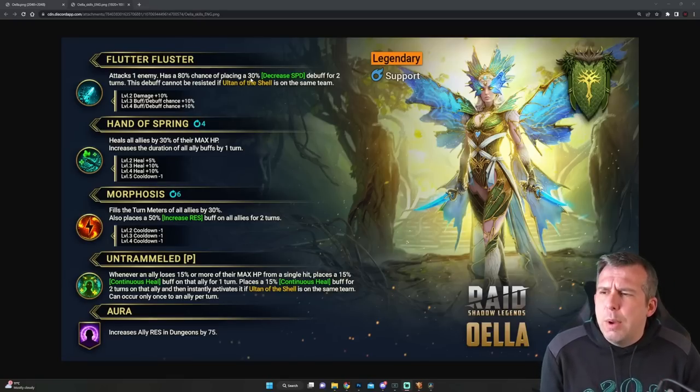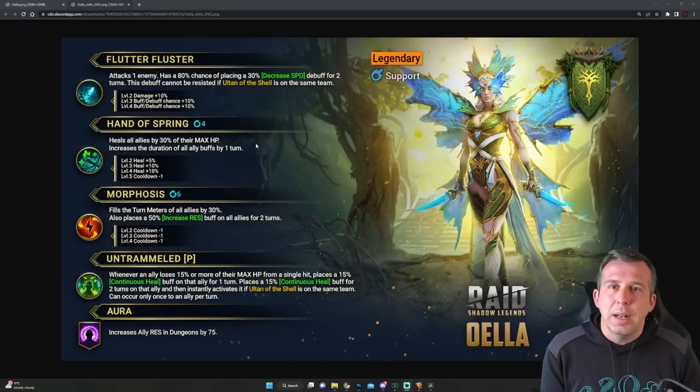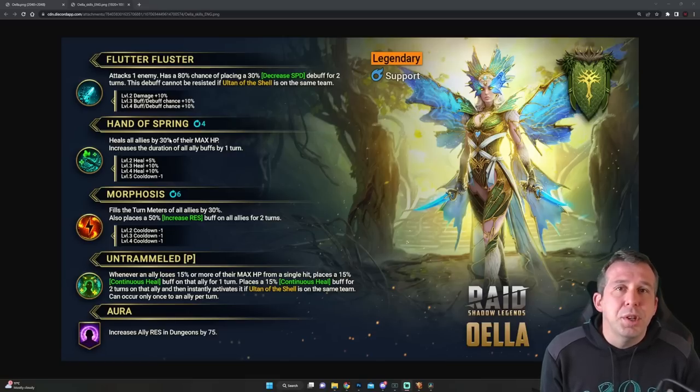Back to the kit — Hand of Spring heals all allies by 30% of their max HP and increases the duration of all ally buffs by a turn. These skills are underrated; increasing your buff count by a turn is really good, and a heal is nice. The only thing I would have loved to see alongside it is some shielding as well, because for a legendary support, shields actually tend to be almost better than healing, especially for Clan Boss — you want a bit of both. A 30% heal is decent but it's not going to be a game changer.